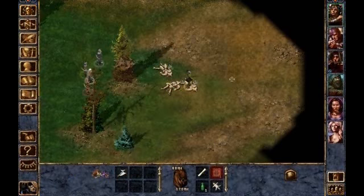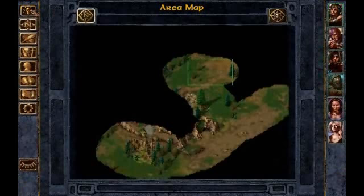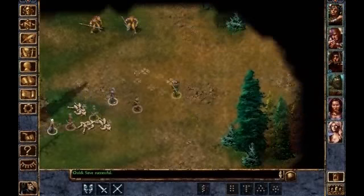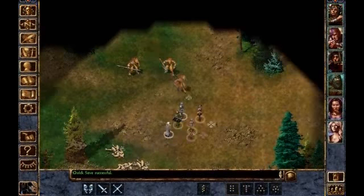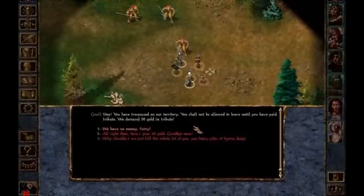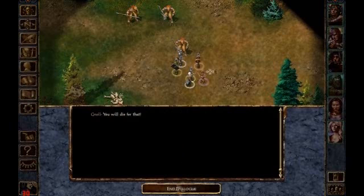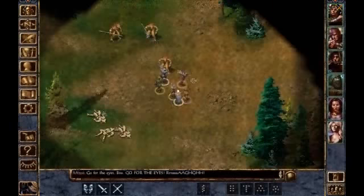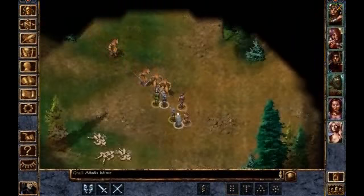This one has a scroll — just gold. We'll continue on, because there are some more gnolls that are a little bit more beefy right here. They ask that we pay a toll of 50 gold in tribute, and I say no thank you, so we're just going to knock them out.